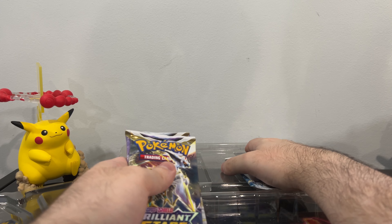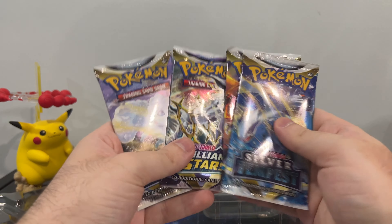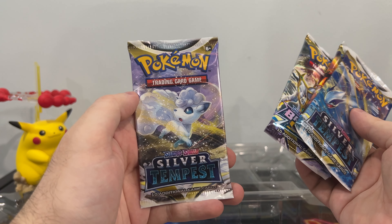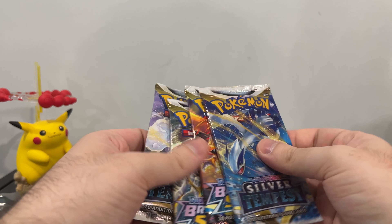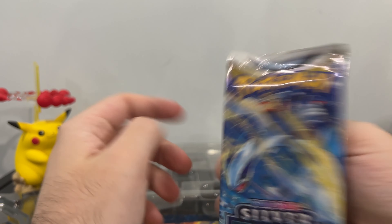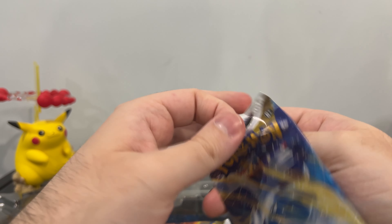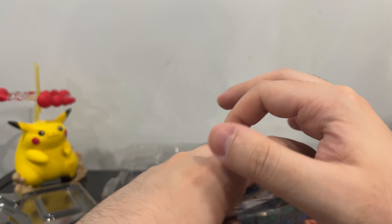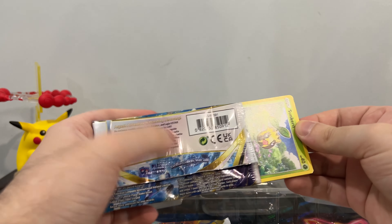I've been having terrible luck with Brilliant Stars in this one. We have Lugia, Charizard, Arceus, and Alolan Vulpix. I don't know if you pronounce it Arceus or Arceus — who knows? Fingers crossed we can get Lugia. Lugia from Silver Tempest, Charizard from Brilliant Stars — oh my goodness, can't get better than that, can you? No, you can't.